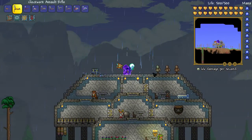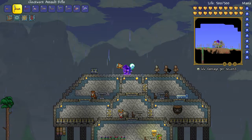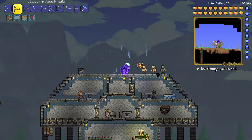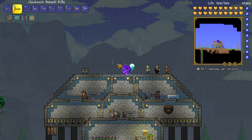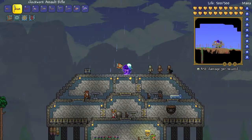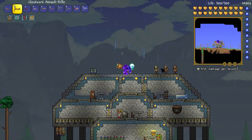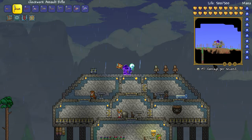The Clockwork Assault Rifle is obtained from the Wall of Flesh - I think it has about a 50/50 chance to drop. I got it on my second or first try. It does so much damage - that's also because of my Solar armor. You can see it hitting for 197, even 212 or so.